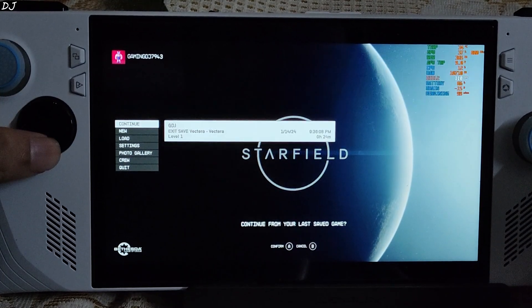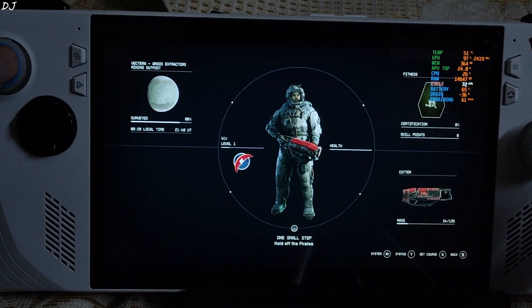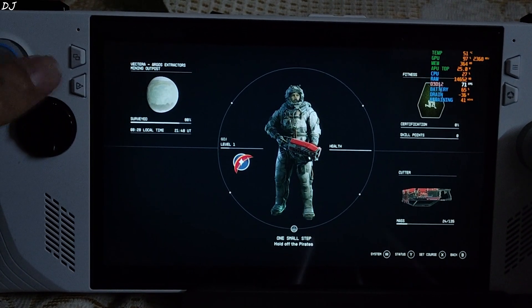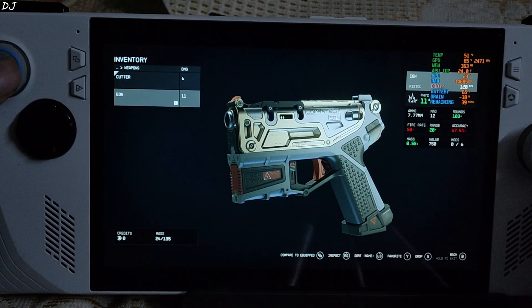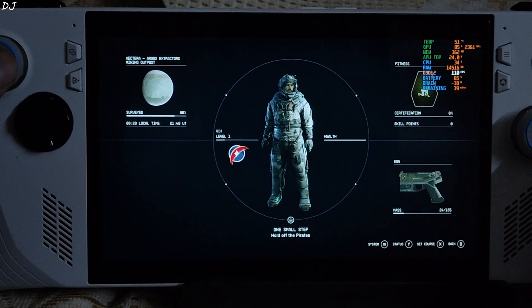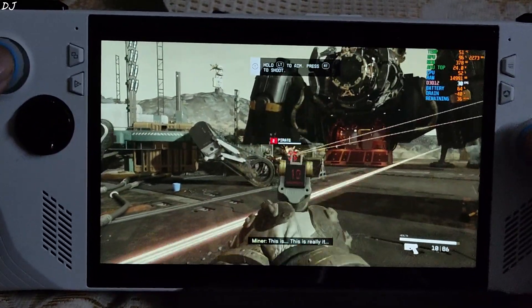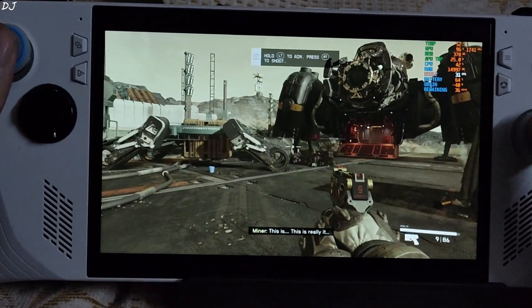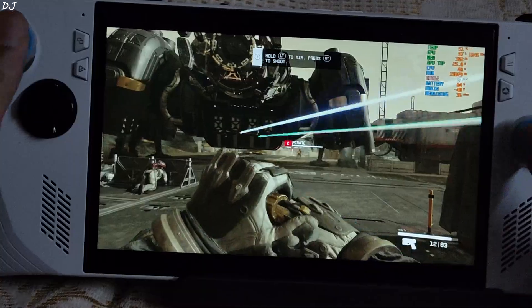Starting the game — I will straight away jump into combat. Note that VRAM usage shown here won't be accurate as I have set the UMA Buffer Size to Auto. Space Pirates are attacking us. AP Power Draw is around 25W and Total Power Draw is around 40W. You will be getting a playtime of around 60 minutes on a full battery. FPS is around 33.